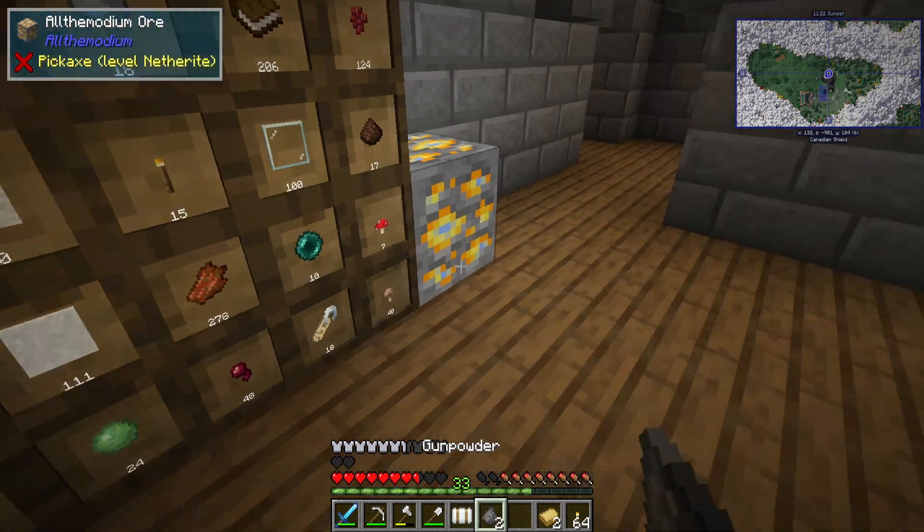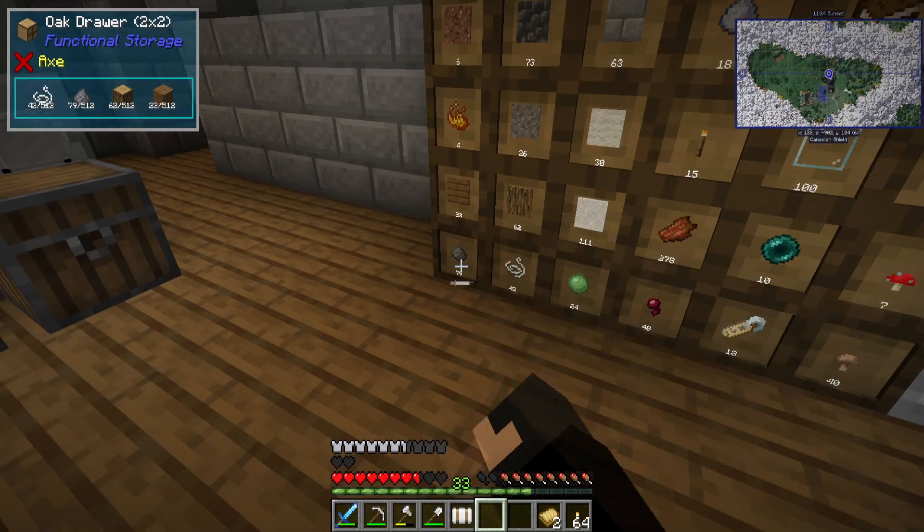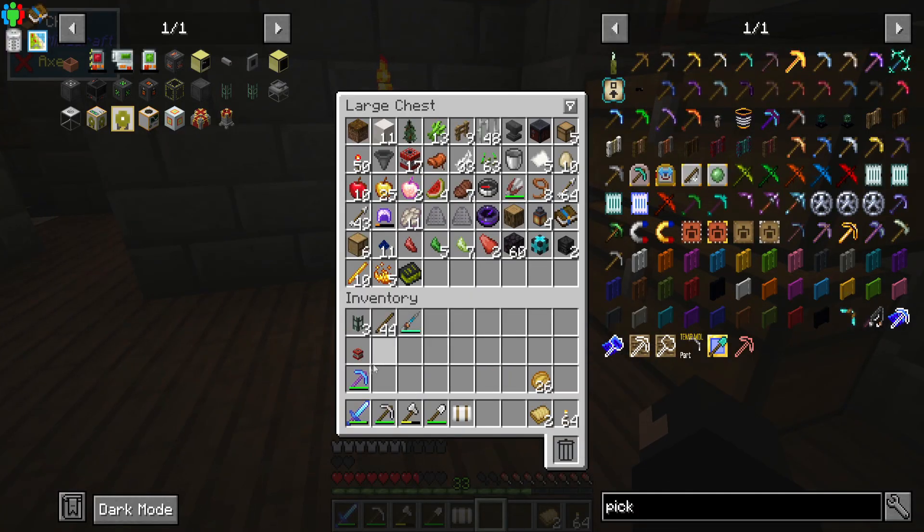Let's pump this over here. The book can go in there. Get rid of tiny TNT. Applied Energistics. Yeah, I think we're up to speed now.